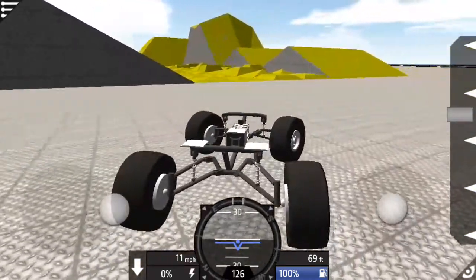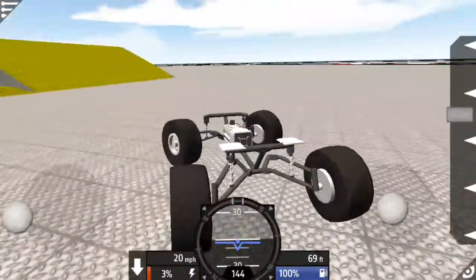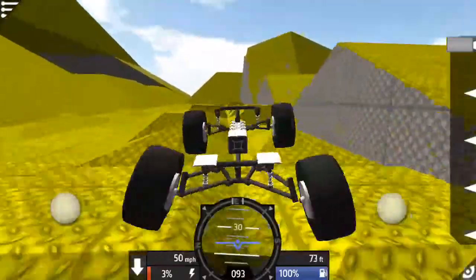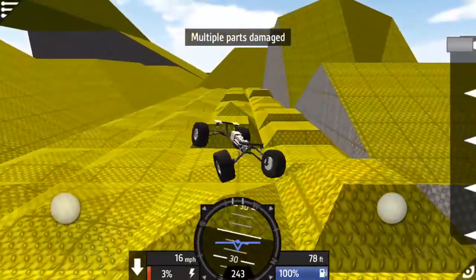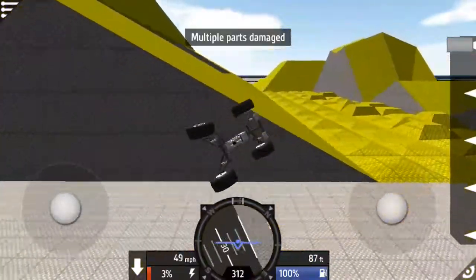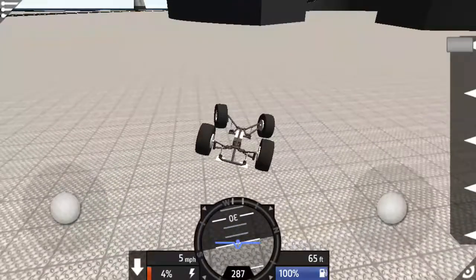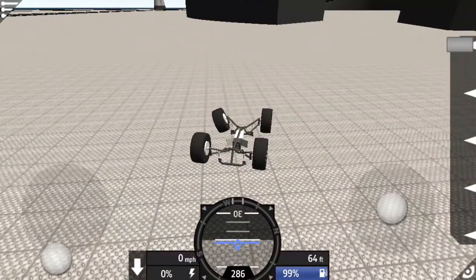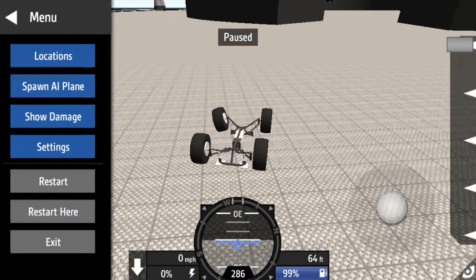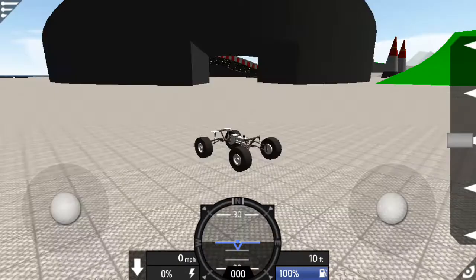Let me just show you what happens when you go for the harder part. I'm gonna make a tight turn, and as you can see, it will automatically start breaking your craft apart. I have zero control over this one and it got flipped off. And it broke the wheel, which is kind of the main problem with it.